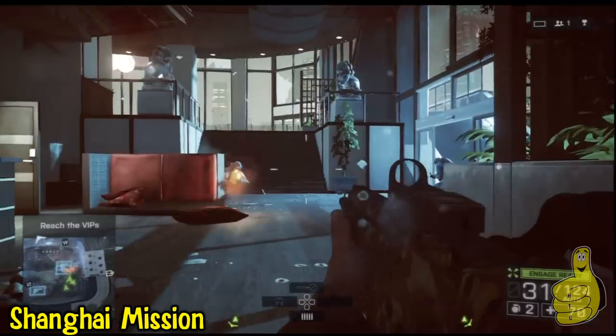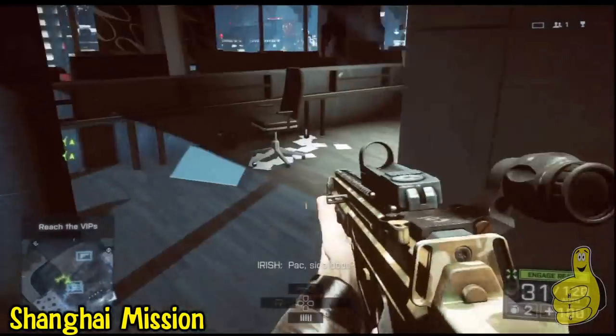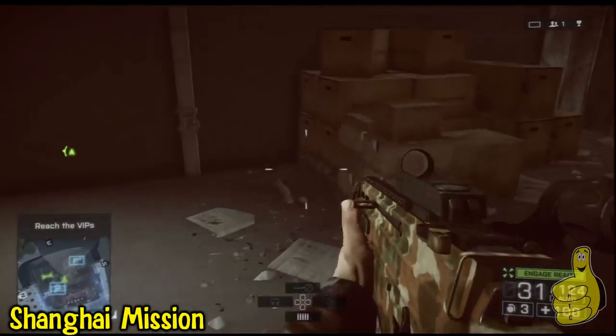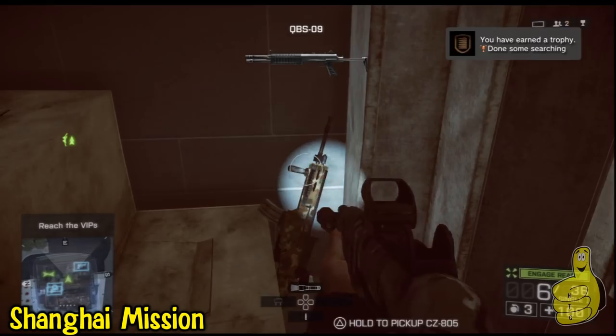This is the very first encounter you get right there, so off to the right a little grenade throw — easy little multi-kill. And then just run over here and find this little bonus weapon. You can run up the stairs right here.